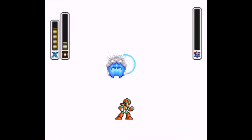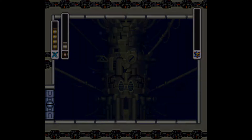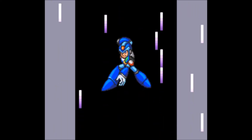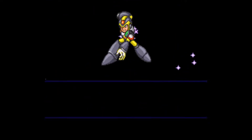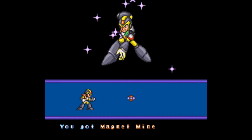And that was Magna Centipede. So by defeating Magna Centipede, we acquire the Magnet Mine, which is not a terrible weapon. You can actually control the mine with the directional buttons, so that's kind of sweet. It's pretty helpful for a certain boss later in the game. It fires a very slow projectile, but it's not too bad.